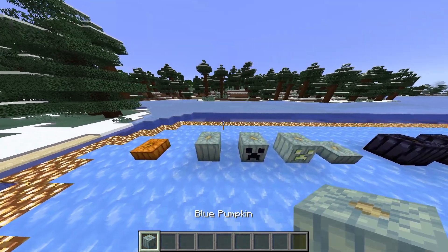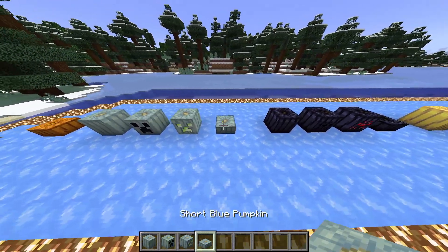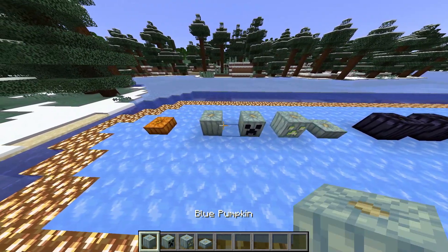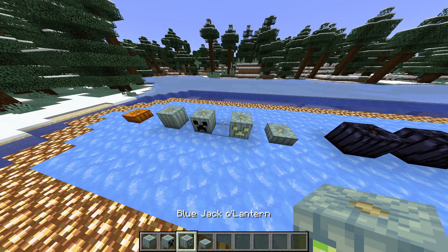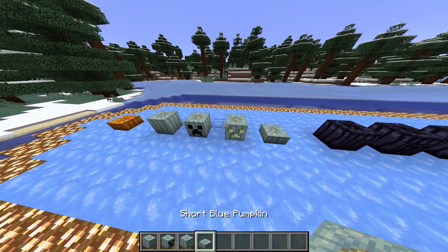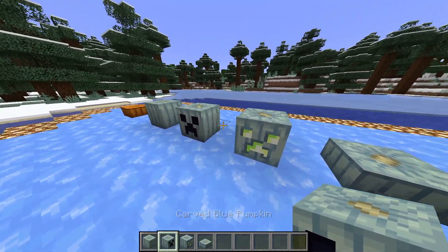The second one is the blue pumpkin. You'll notice a theme: each type has a regular pumpkin, a carved version, a jack-o'-lantern, and the new short variant. This one has a creeper face on it.